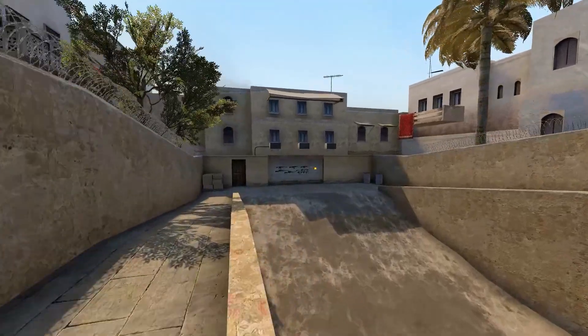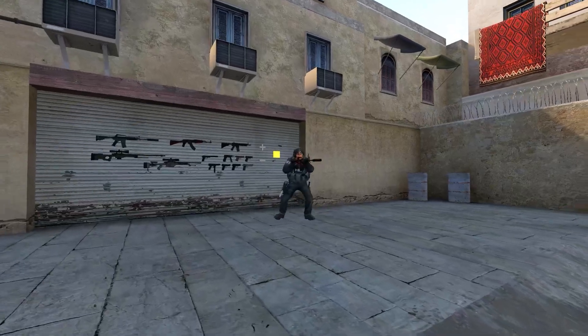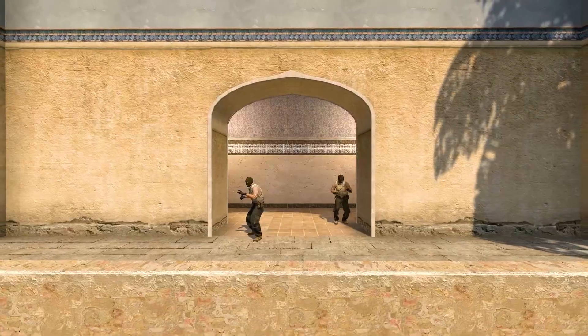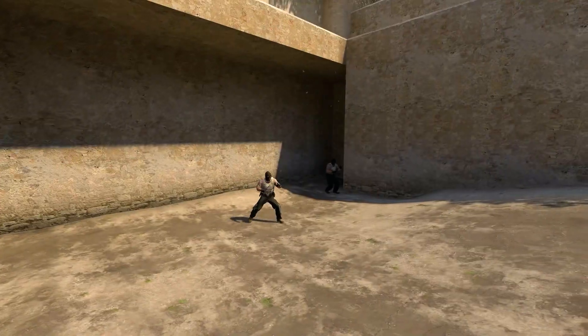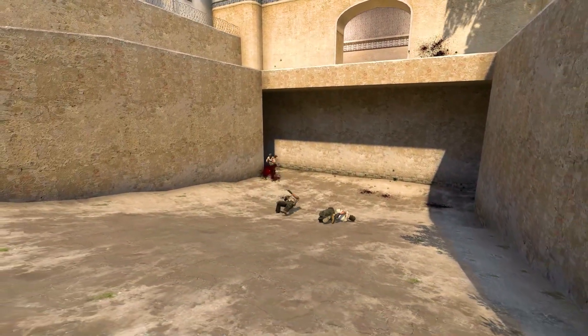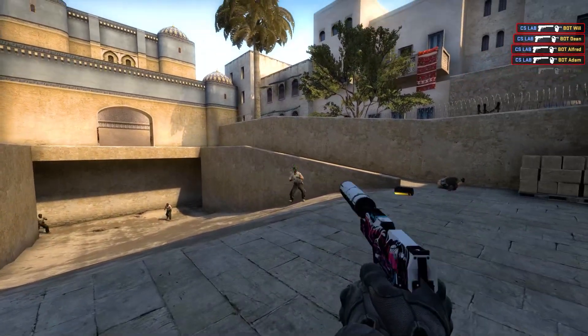This map has a nice and clear layout, which makes it easy to start your training right away. It's a small map that runs well on low-end PCs. The bots come from two different directions, some from above and some from below. They move smoothly while making some random stops and changes in direction, which makes it difficult to predict their next move.